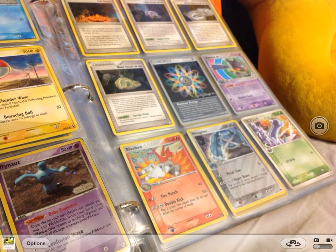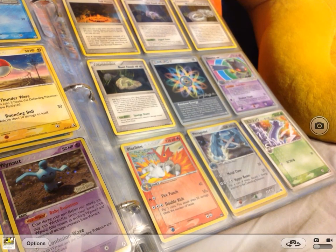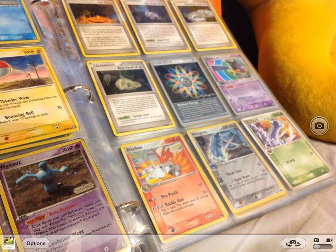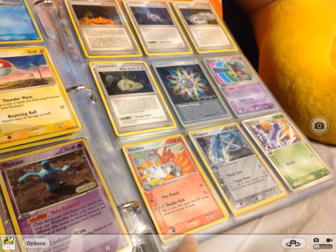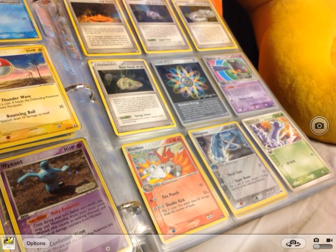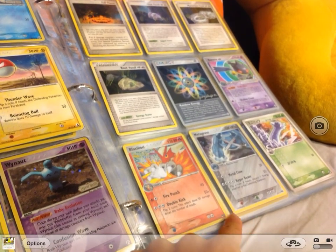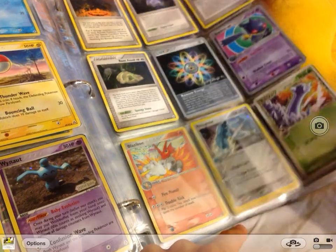I don't know what these series are called. There's only two cards in this series apparently. So this Blaziken is one — it's got a Pokeball and a 1 next to it. Please write in the comments what it is, because I don't know. And then we have a Metagross. Actually I'll put the Japanese cards in different sets.